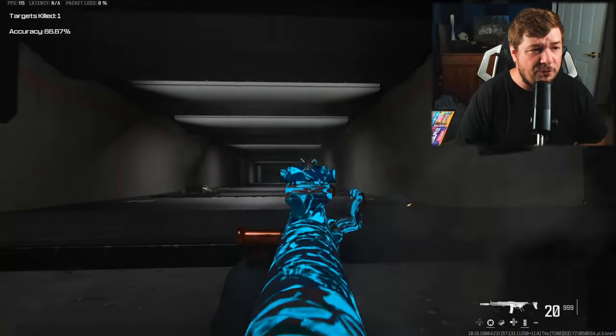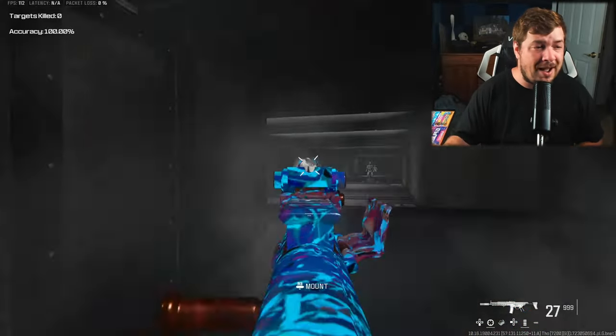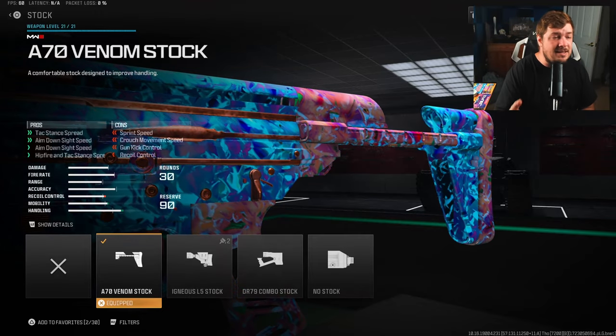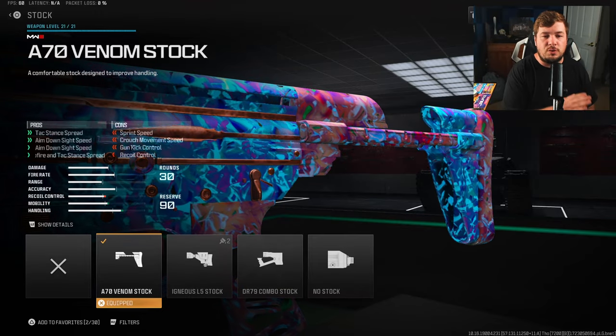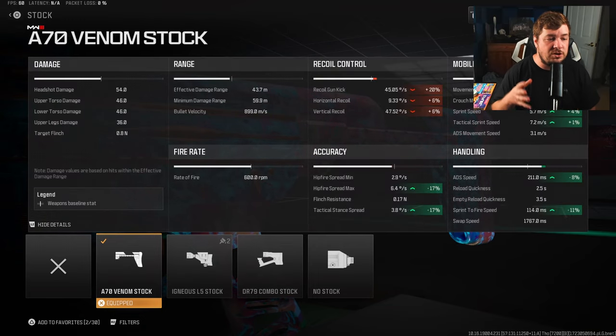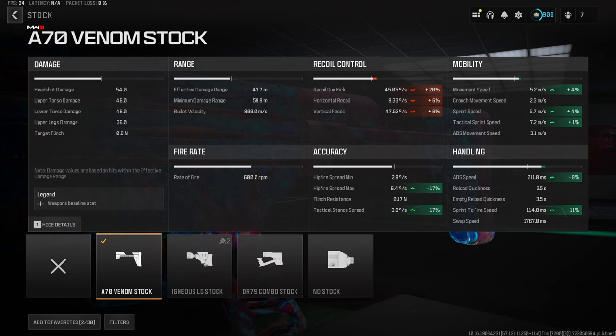With all the attachments I have here, you guys are going to fly around the map — I absolutely promise. The first attachment you're going to want to add is the A70 Venom Stock. That's going to increase your aim down sight speed by a ton — you can see an 8% increase to ADS speed, 11% to sprint-to-fire speed, and even more towards mobility.